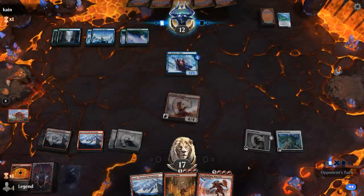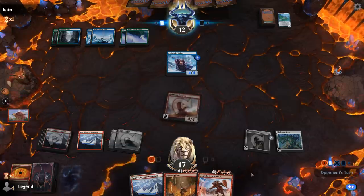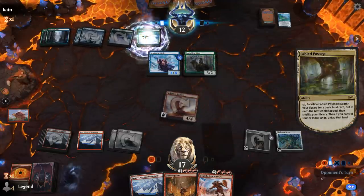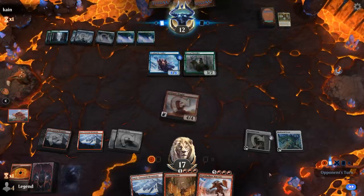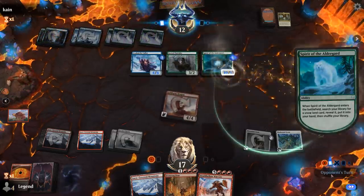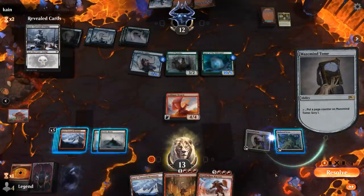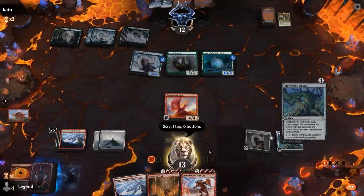We're at 17 life — feeling pretty safe. Worst case we draw into one of our remaining creatures. On upkeep we can Scry with Tome, and if one of those creatures is on top we can bottom it. Spirits — that's fine, opponent is tapped out. On upkeep Scry: Maskwood Nexus is fine to keep on top.